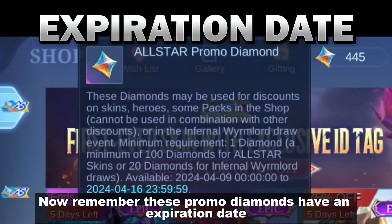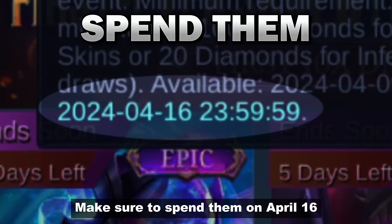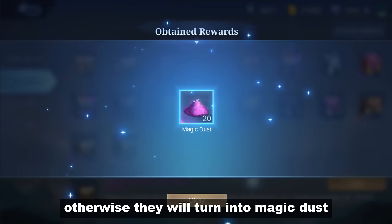These promo diamonds have an expiration date. Make sure to spend them by April 16, otherwise they will turn into magic dust.